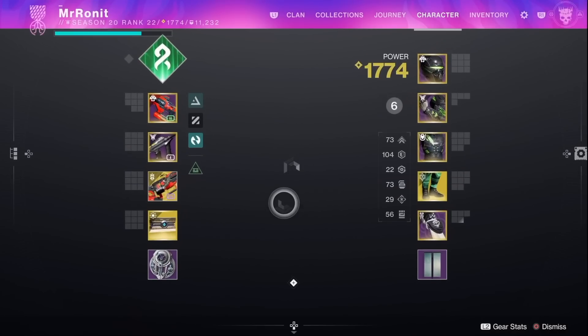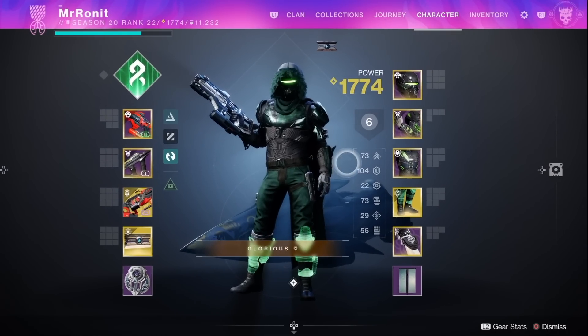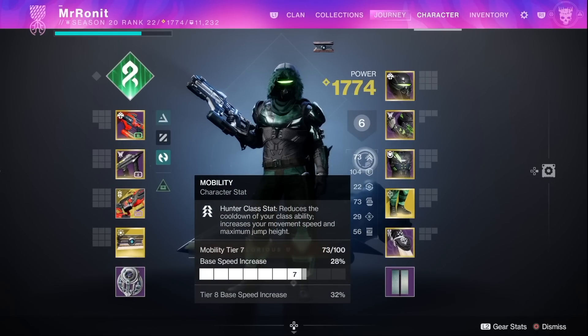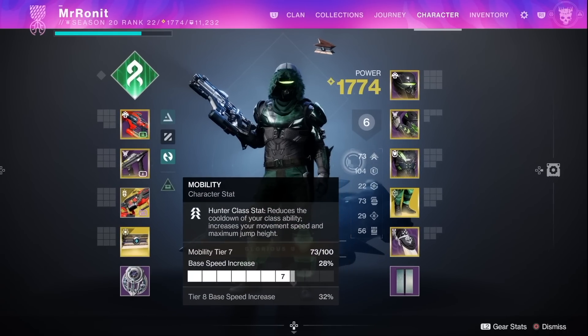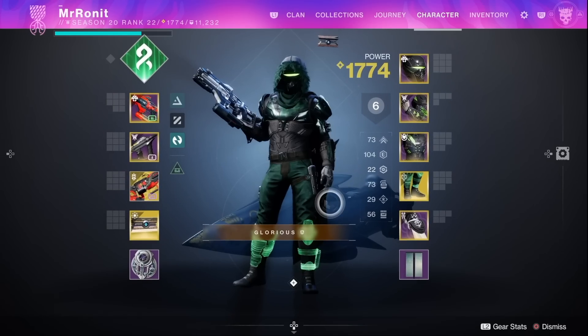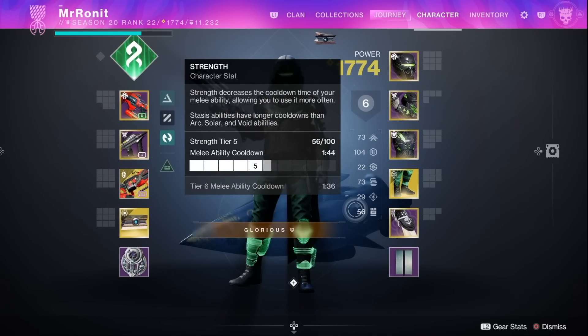The stat distribution for this build is pretty simple. Number one, you want 100 Resilience as your highest priority for damage resist, because our Strand build and the mods we use regenerate so much ability energy that you can get away with low stats in literally everything else. If you want to optimize fully, go for Mobility next to get your dodge back faster, then Discipline third to minimize grapple downtime, and finish off by aiming for Recovery, Intellect, and Strength in that order.